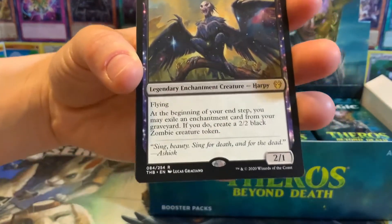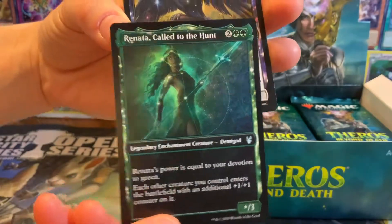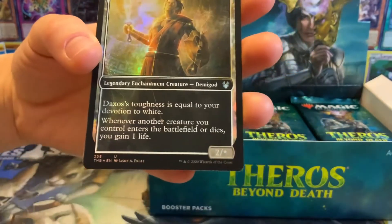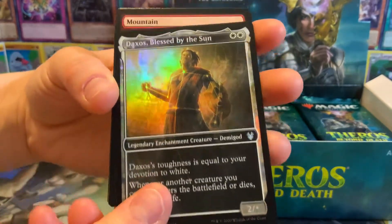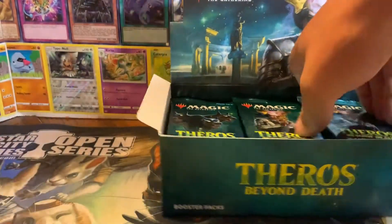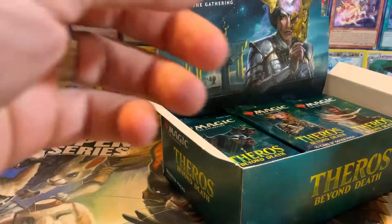Is that a full art? It's not a full art - it's just a special constellation art, is what they call them. It's just cool. Rare - Daxos Blessed by the Sun in foil and constellation. That's a cool card, a good white card. This is a very pretty set.